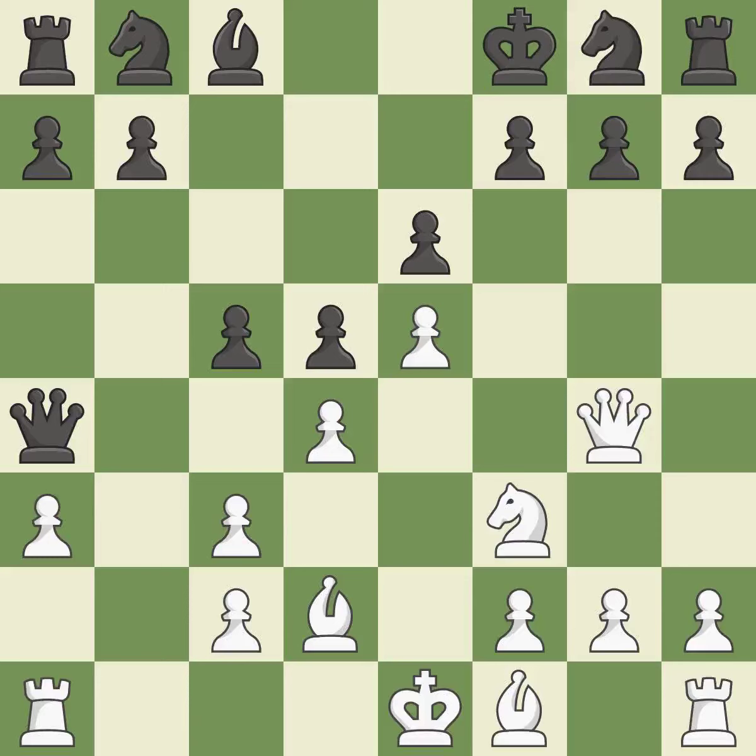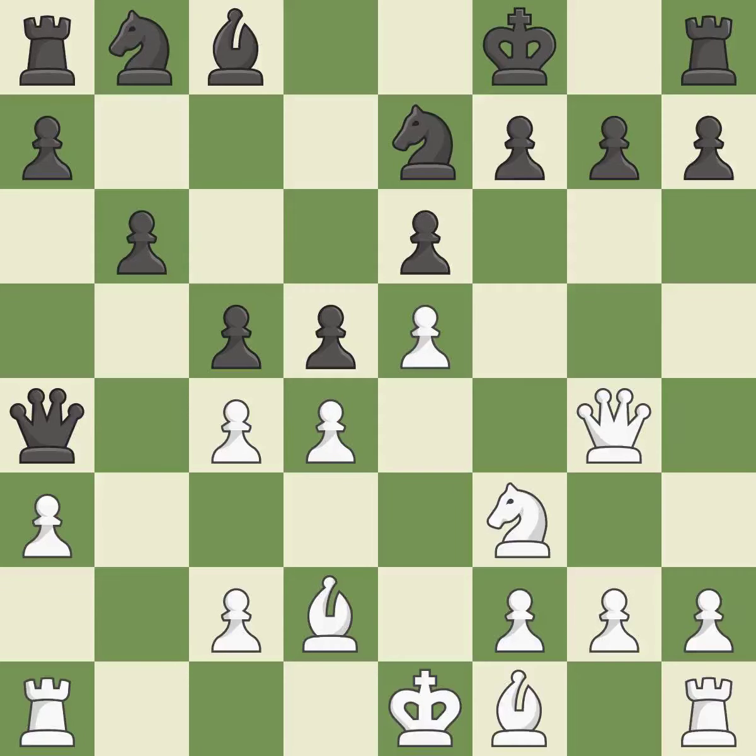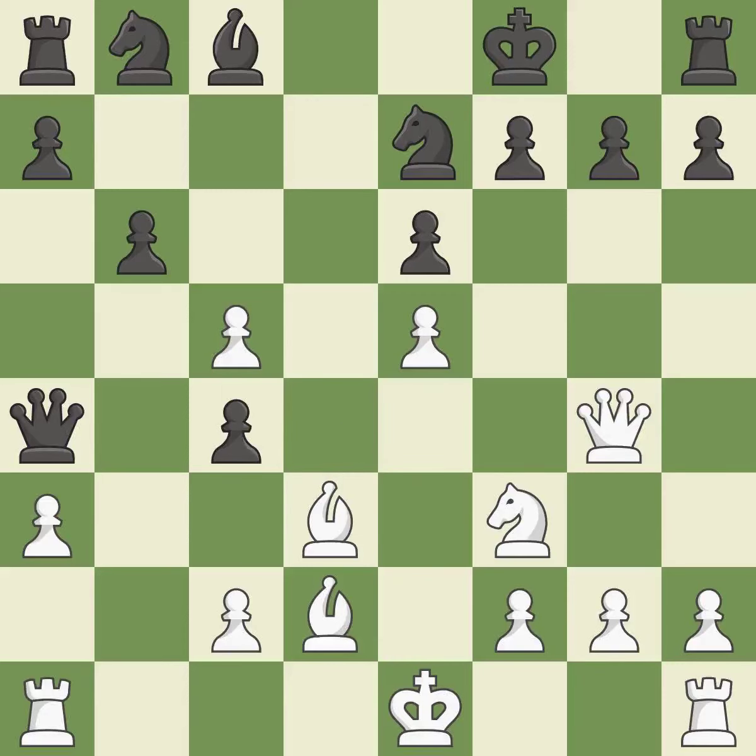A knight moves out of its beginning square and into the action. This defends the attacked pawn. This uses a pawn to attack the center while vying for position — it is ideal. A knight moves out of its beginning square and into the action. A pawn that was being attacked and had no defenses is now protected. This gives the adversary the chance to win a tempo by posing a rook threat — it is incorrect. This misses an opportunity to win a tempo by threatening a rook. This ignores an opportunity to develop a bishop by placing it on the long diagonal. This permits the opponent to win a tempo by threatening a rook — it is a mistake.